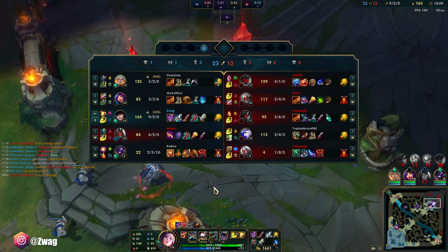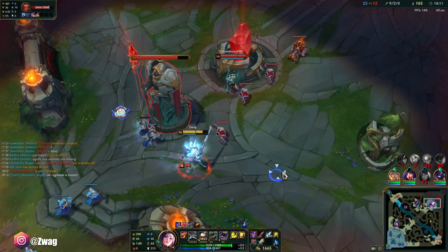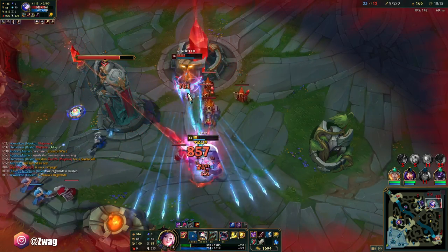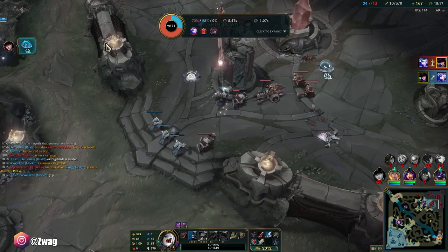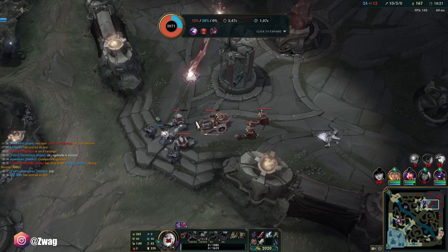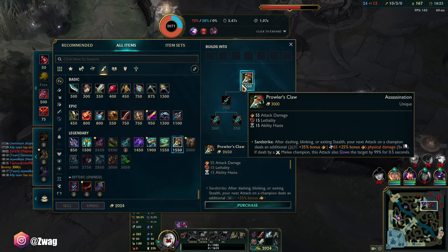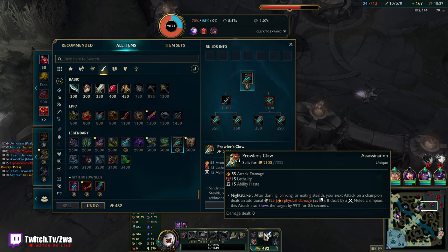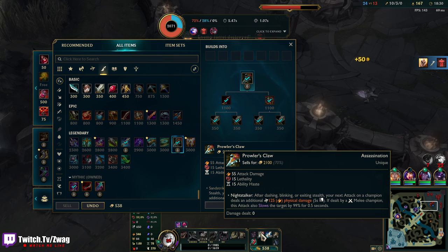I killed her in two hits also. I didn't want to E because there were minions in front. Wait, this is going to add an extra 125 damage on my auto attack. I don't get the slow since I'm ranged, but this also gives pretty good haste. This should give 18 lethality — that would be nice.